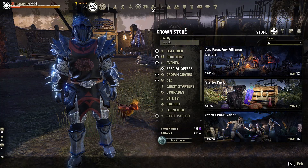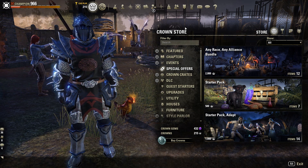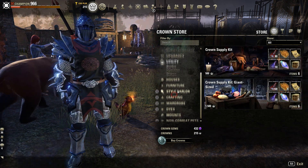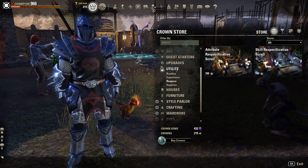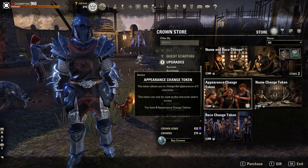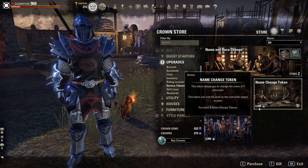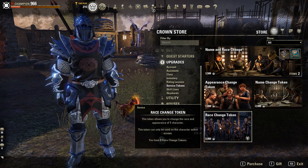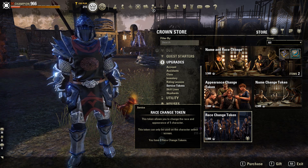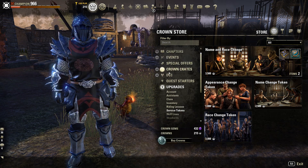Hello everyone, it's Ruben here with a short video to give you a heads up. I know several people are buying race or name change tokens. If you go to Upgrades and then Service Tokens, a name change token costs 2500 crowns and a race change token costs 3000 crowns. Do not buy those service tokens — do not go to the Crown Store Upgrades and buy those separately.